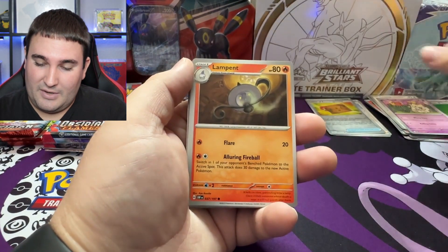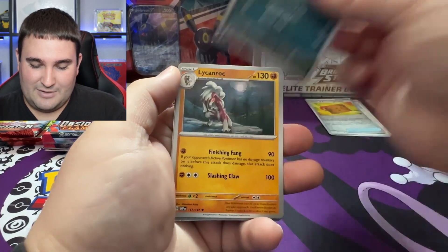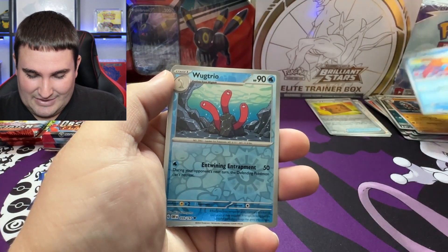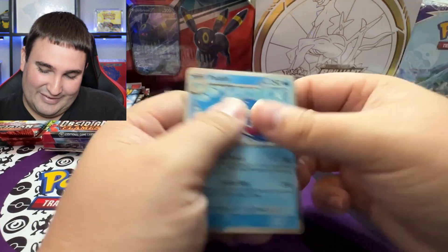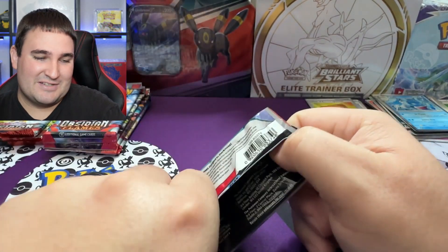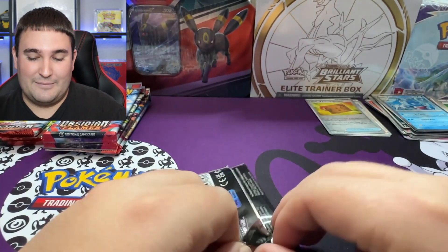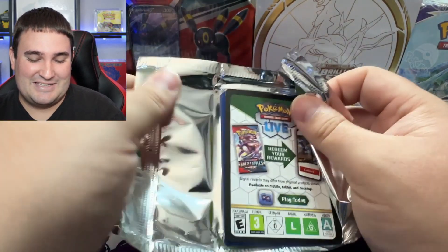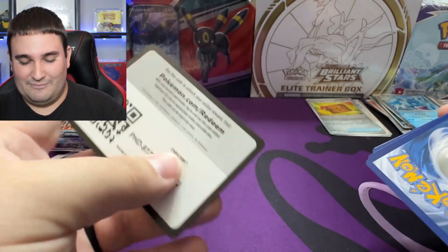We've got Lechonk, Togepi, Lampent, Gloom, Oinkologne, Salazzle, Lycanroc, Bronzor, Wugtrio, and into a Palafin for the hollow rare. And of course this just throws me for the biggest of loops because I've been ping-ponging between sword and shield stuff and now we're getting back into modern. These shiny silver borders are throwing me for a bit of a loop because I see them start peeking out as we draw into that last card of the pack and I'm like, oh we got something — no.